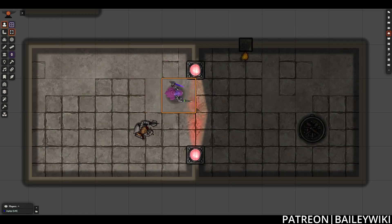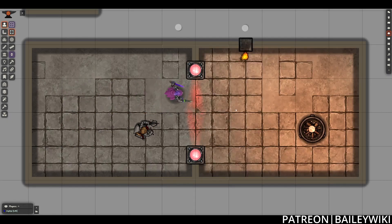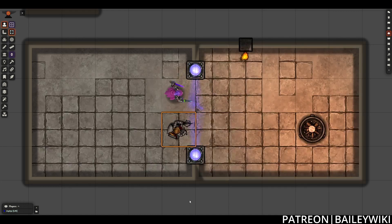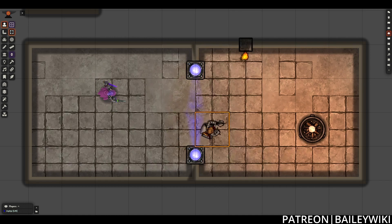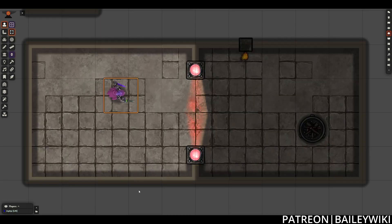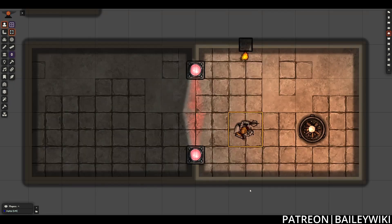Hey everyone, this is Zephyr, and welcome to the BaileyWiki channel, where we teach everyday DMs how to create truly amazing experiences for their players by combining art and technology. We also create modular systems and scenes that you can use without any setup. Today I wanted to do a quick tutorial on another interactive element: a wall of light that will open when someone has the correct key item in their inventory and are near the wall, and the wall will then close once they step away from it.